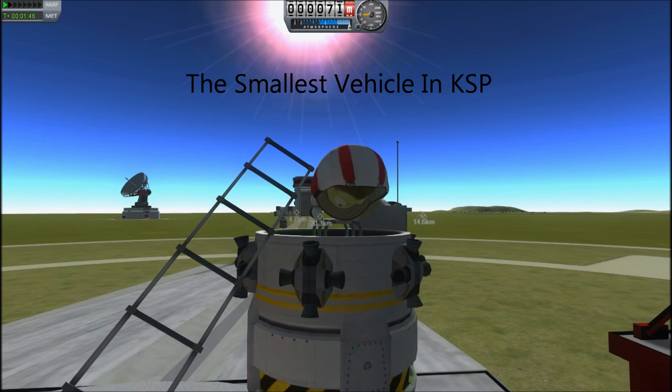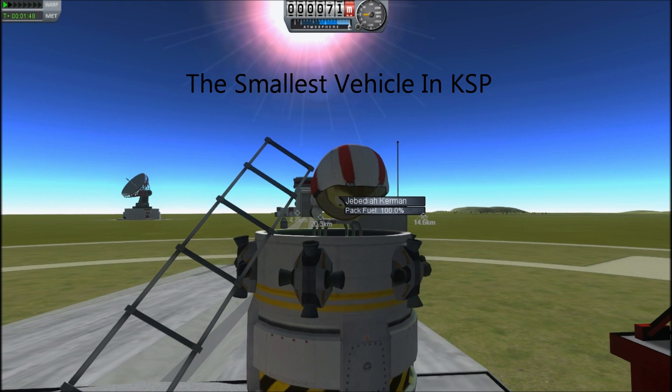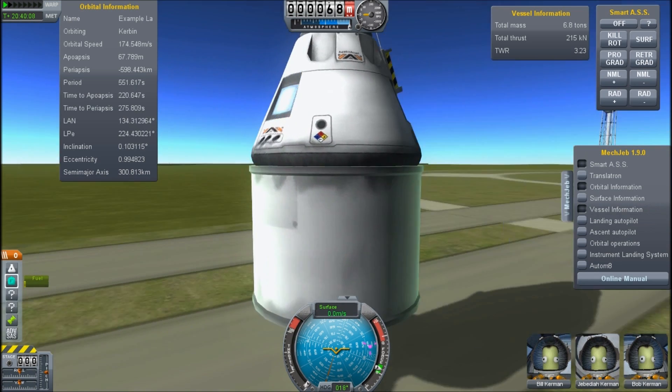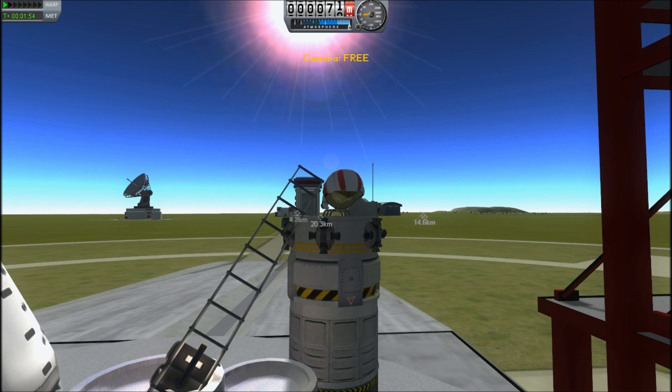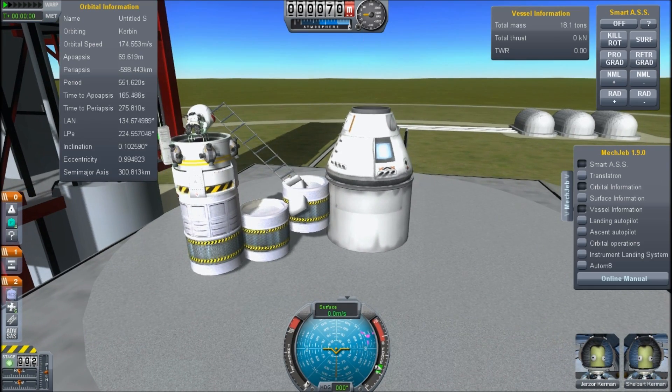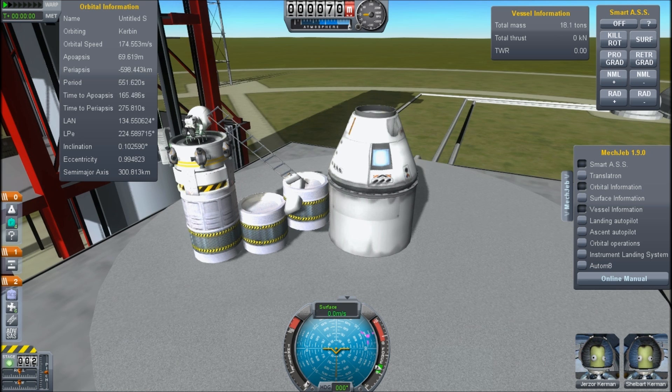Hello, it's Scott Manley here and I decided to do something really stupid. I have Jebediah Kerman here and he is about to demonstrate the lightest and smallest spacecraft, or at least a flying vehicle you can build in the game.